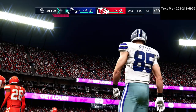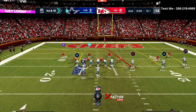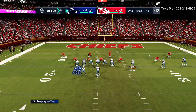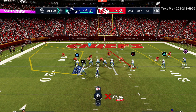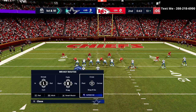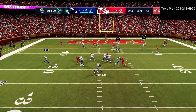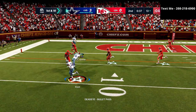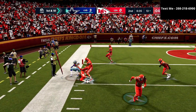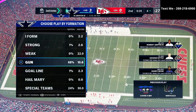Here we are again in the red zone, with a little bit more room to maneuver. What I like to do is put this circle receiver on the little in route, take it easy, get a block, try to juke them out. That's a decent route, and now we've got the ball at the four yard line with about 35 seconds left in the half.